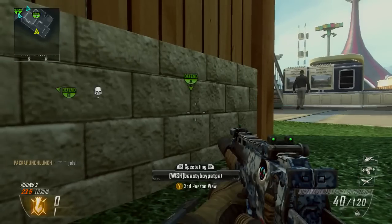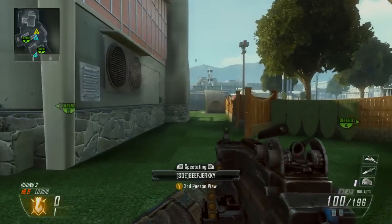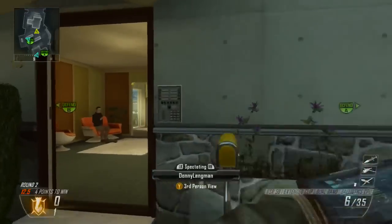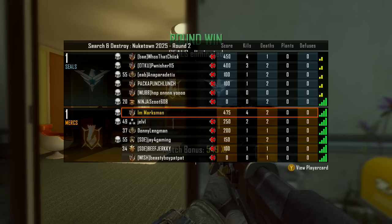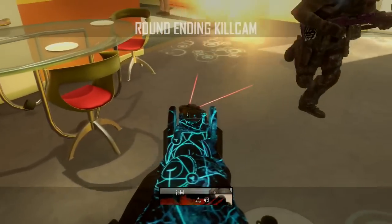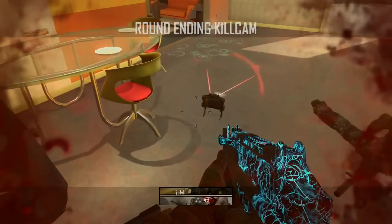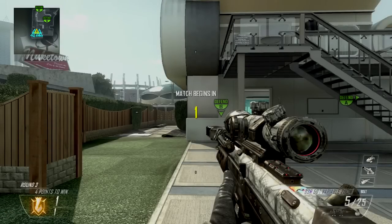That guy's got an auto FAL - you can tell by the fire rate. Consistent shots, not super super quick but decently fast - it's full auto. He got a hit marker. Oh, he killed himself! Why would you do that? You could at least get in the kill or something. You're gonna camp to lose, you might as well get a kill and try to play. Oh, the luck is real - destroy!